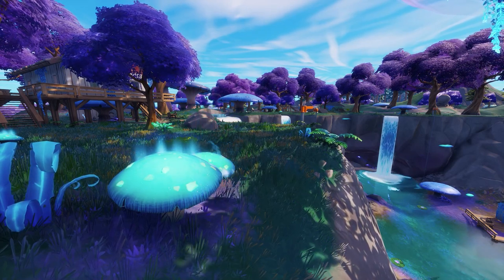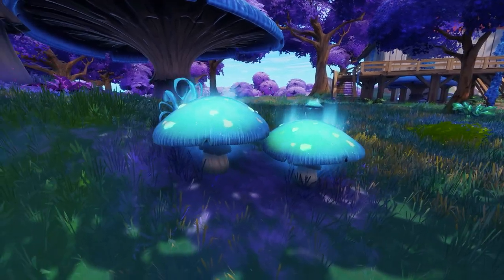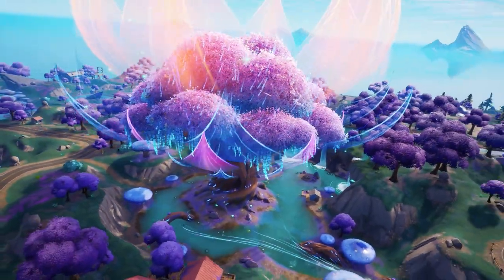Gain Shields by Bouncing on Slurp Bouncer Mushrooms is one of the Fortnite Week 1 quests. Slurp Bouncer Mushrooms are new to Season 3 and can be found all around the biome in the bottom left corner of the map called Reality Bloom.